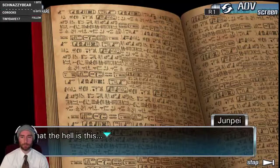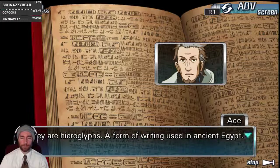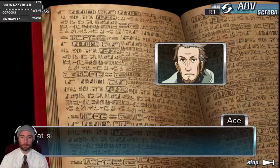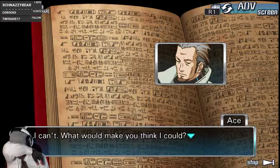Alice Navidad — what the hell is this? Here are hieroglyphs — a form of writing used in ancient Egypt. Ancient Egypt? That's right. Can you read them? Of course... he's going to say not. I can't. What would make you think I could?